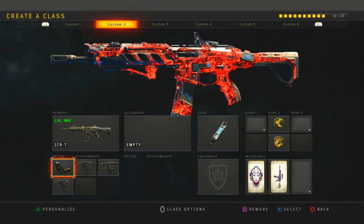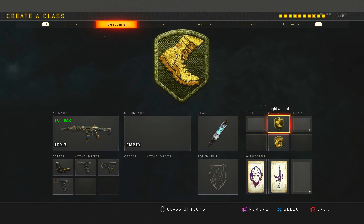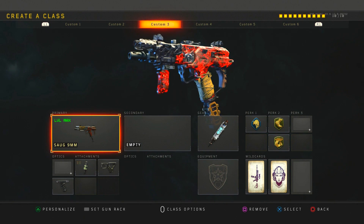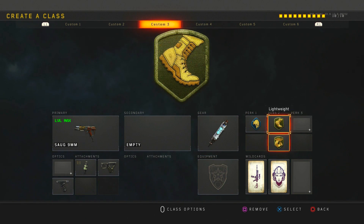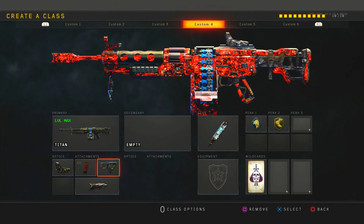Next is my ICR — more of a tryhard class. I run red dot, grip, quick draw, grip two, stem shot, lightweight, and Gung-Ho. Then for my SOG, another tryhard class, I run fast mag, quick draw, grip, stem shot, scavenger, lightweight, and Gung-Ho.